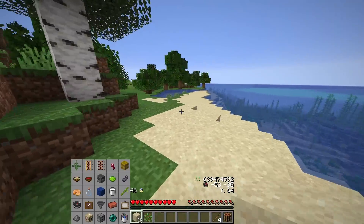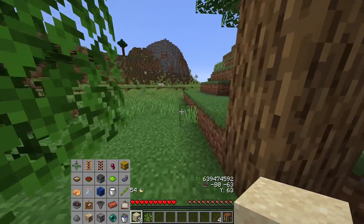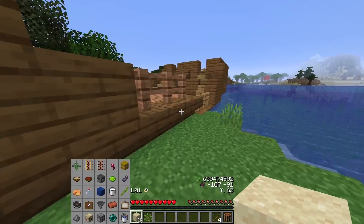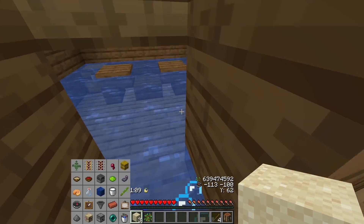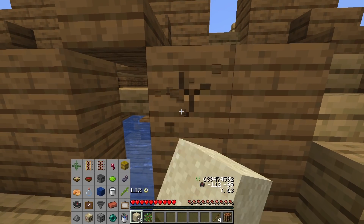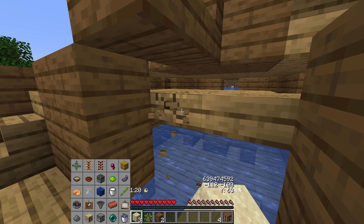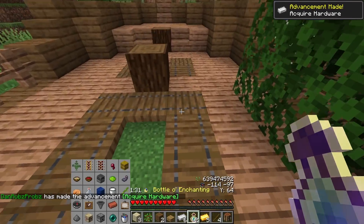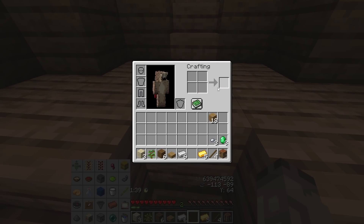There are creepers and skeletons everywhere so you've got to be very careful when you go caving. I'm going to need some shears and quite a bit of iron. I need to kill a creeper for gunpowder, and I need an ender pearl. Oh no, is this a tricky one? I think the captain's chest might be blocked — I can't get in there. We're going to have to break it to get in. It's a bit of a time waster, but it definitely was worth it — some iron and XP!